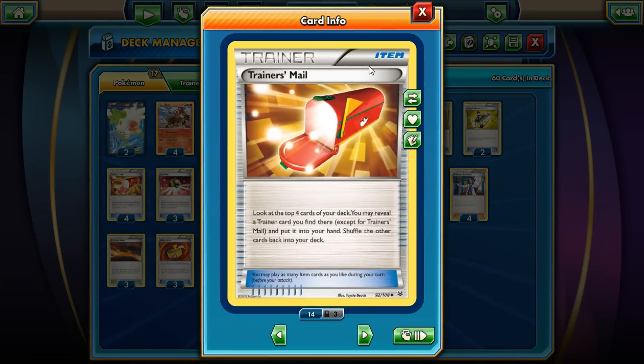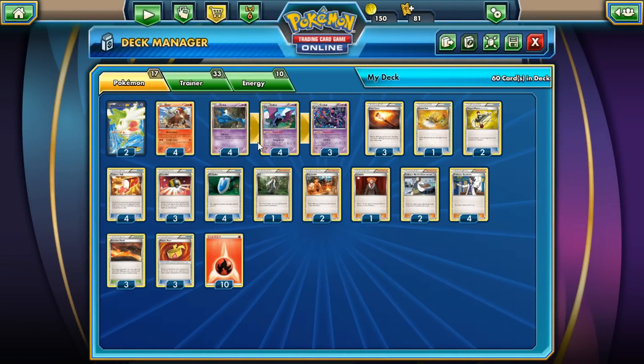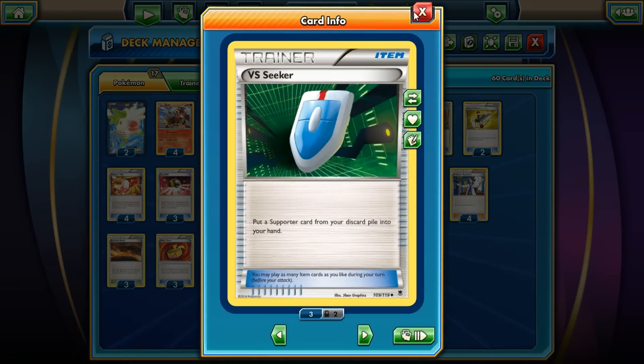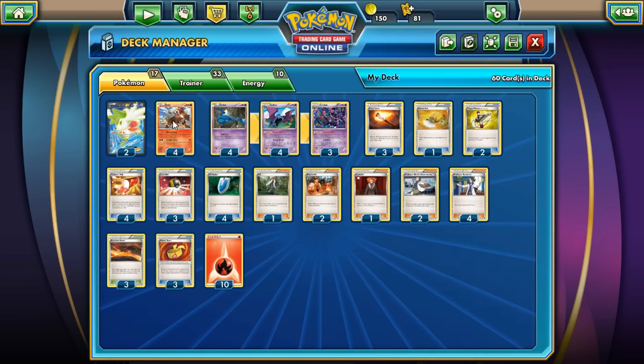We got 4 Trainer's Mail because we need to get out things as fast as possible. We got 3 Ultra Balls, mostly for the Shamans — we want to usually just draw into the Crobats and Golbats on their own. We got 4 Versus Seekers for the usual: Sycamores, Blacksmiths, AZs. We got 1 AZ because although they are important, the most important thing is actually Entei.